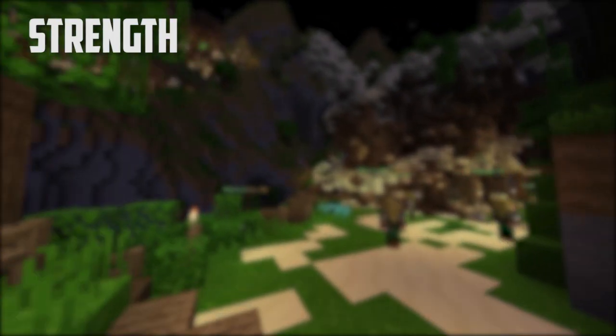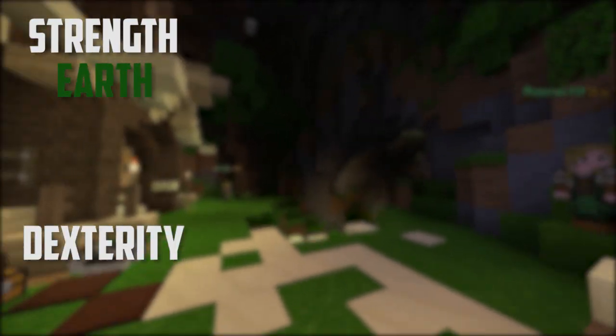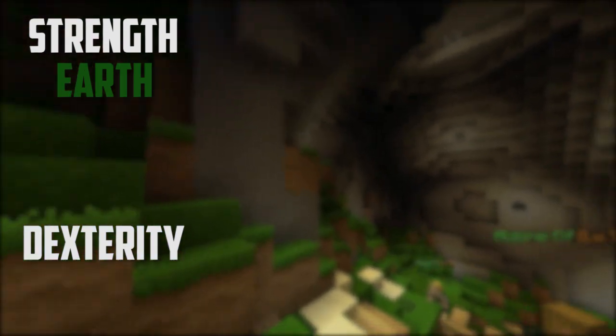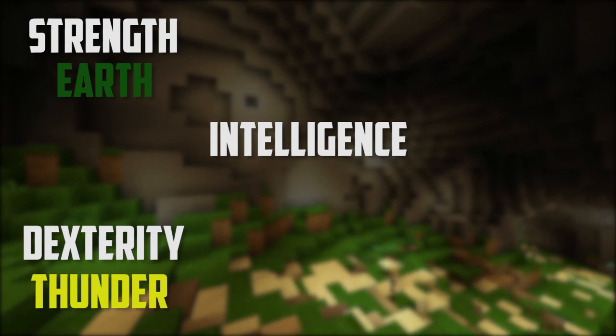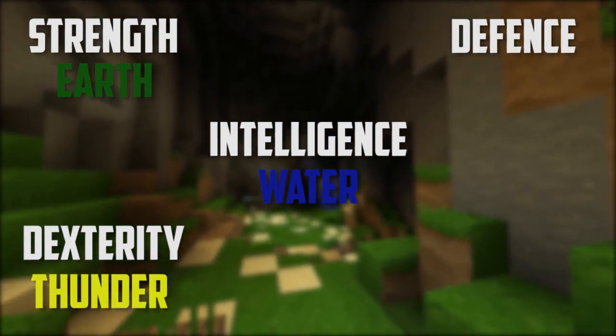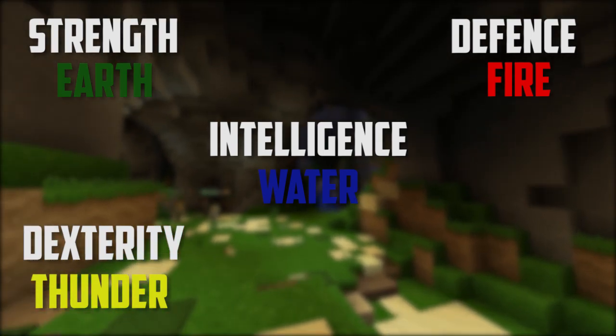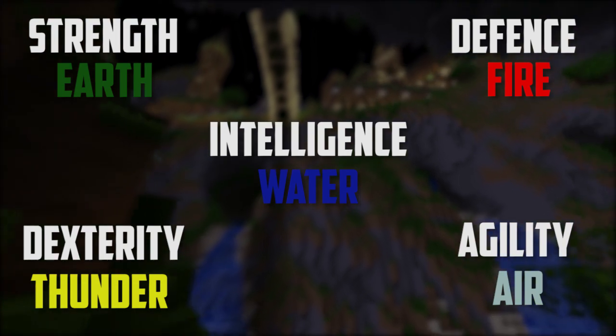Strength, which increases your neutral damage, gives you the earth element. Dexterity, which increases your chance to do a critical strike, gives you the thunder element. Intelligence, which increases your mana capacity, gives you the water element. Defense, that increases your defense, gives you the fire element. Agility, which increases your chance to dodge an ability, gives you the air element.